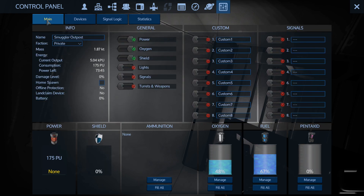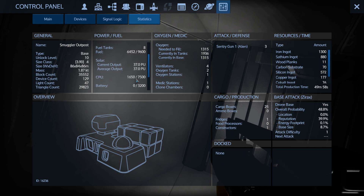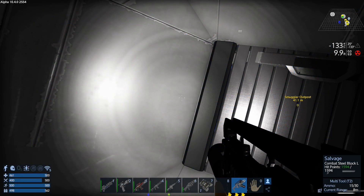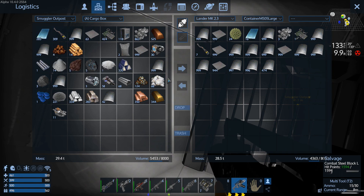Let's see — stats. How are we doing on solar power? 37 PU. That's not much. That is most definitely not much. I was thinking for some reason we were going to have a higher PU output. Our consumption is at 175. This base... that's kind of poopy. Honestly, that's not even — you know what, I don't think we're going to use this place.